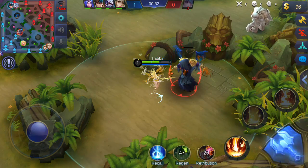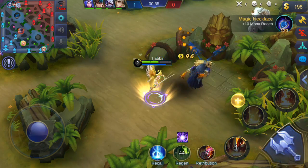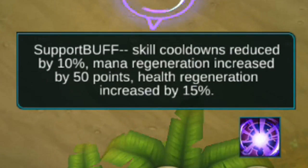Support. Support buff: skill cooldowns reduced by 10%, mana regeneration increased by 50%, and health regeneration increased by 15%.